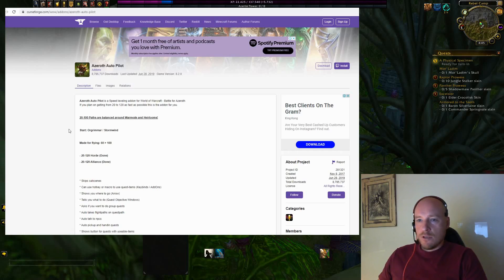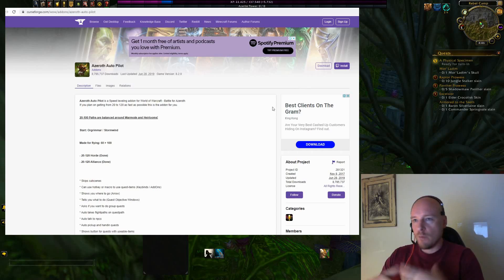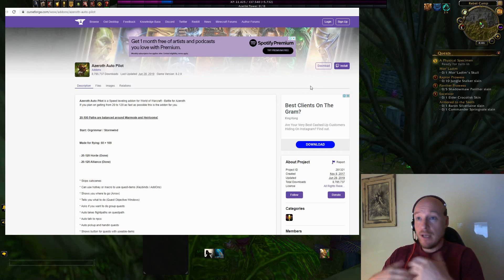When you see the CurseForge page, you can simply download. If you're using a Twitch client that manages add-ons, you can use the install button — that should make it easier. Personally, I'm a minimalist and don't like additional apps managing my add-ons. I don't recommend overloading your system with extra things that will eventually try to sell you a premium version.